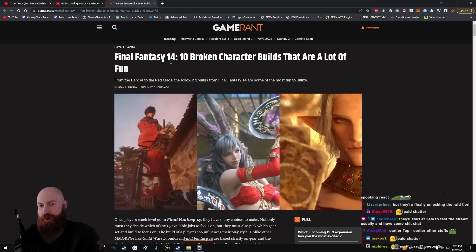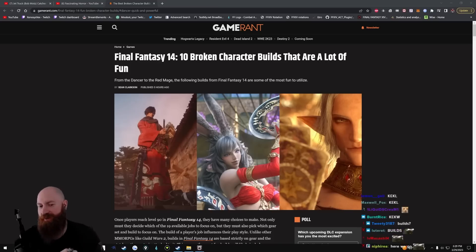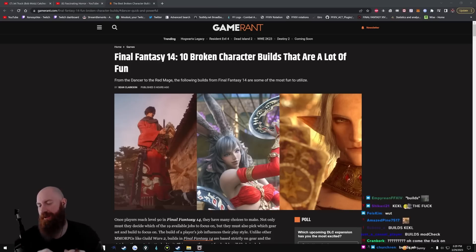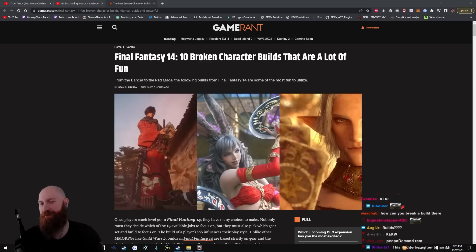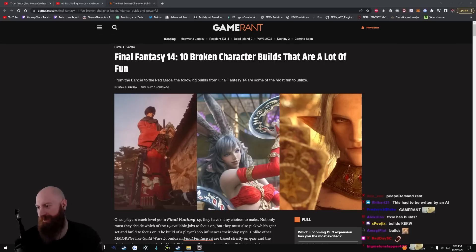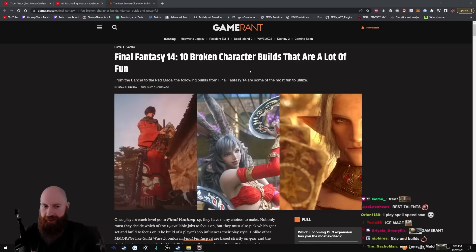Final Fantasy 14: 10 broken character builds that are a lot of fun. For those of you that don't play Final Fantasy 14, there's not really any builds in this game. You hit max level, you put on the max level gear, and that's it. There's no skill trees, there's no talent points. You just play the job and do its optimal rotation. That's literally it.